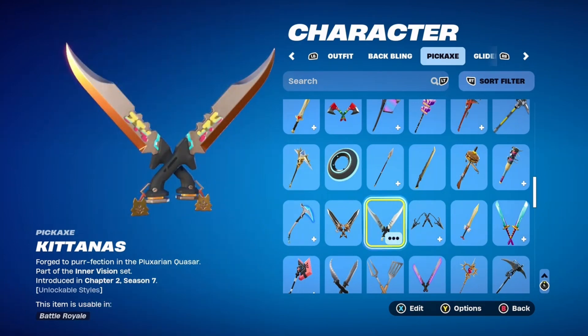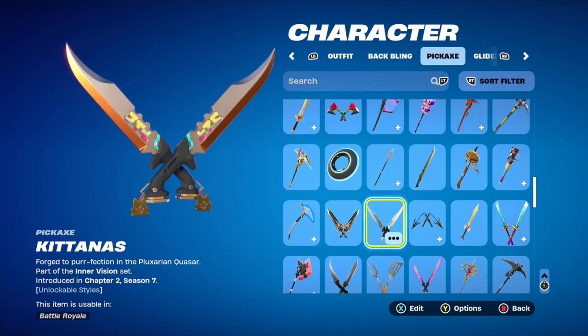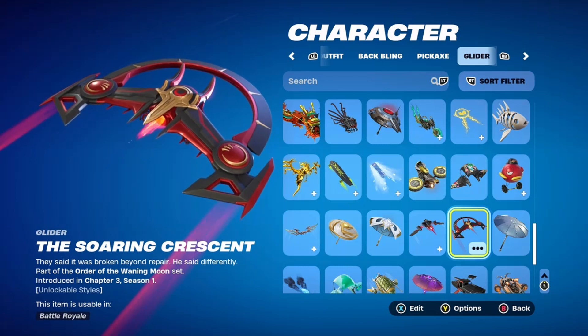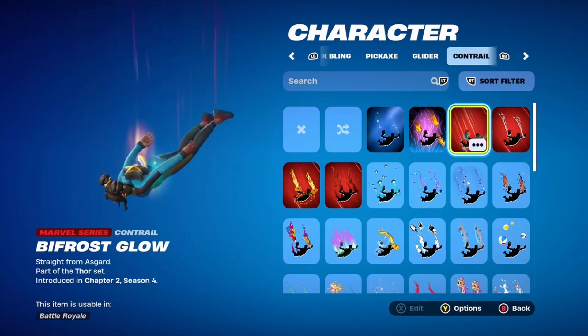I chose these pickaxes because they're black and gold but also have that same splash of rainbow color as the back bling. Both the back bling and the pickaxes were introduced in chapter two season seven. The Soaring Crescent glider is just gold, red, and black — all colors in the back bling — adding a splash of color to the muted tracksuit. For the contrail, I went with the Bifrost Glow, which is also rainbow-colored, and it looks perfect.